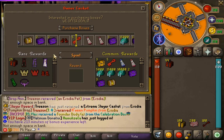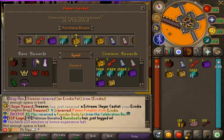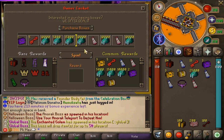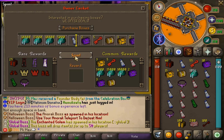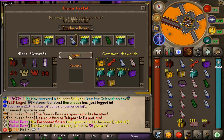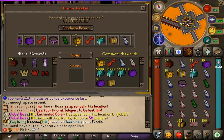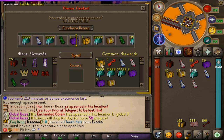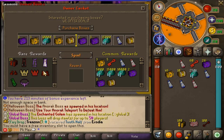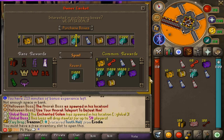Now it's time to open the owner boxes, which is where it gets interesting. You can get the owner's cape, 25 owner boxes, and different colored donor capes. We got a blue donor cape and even a Collector's Amulet, which is insane. Unfortunately, we did not get any owner capes or owner pets — the rarest we got was the Collector's Amulet and some green donor capes. I'll still take it.